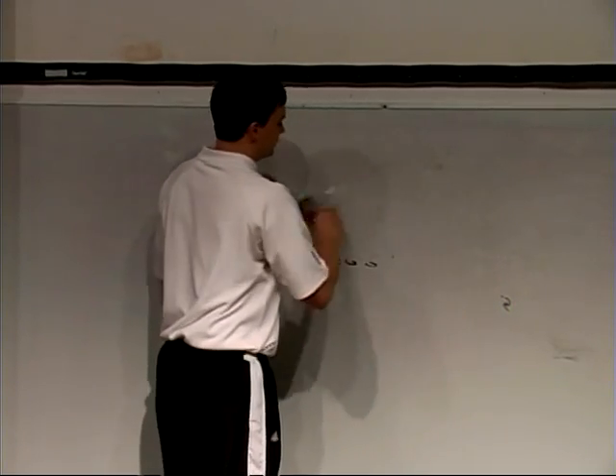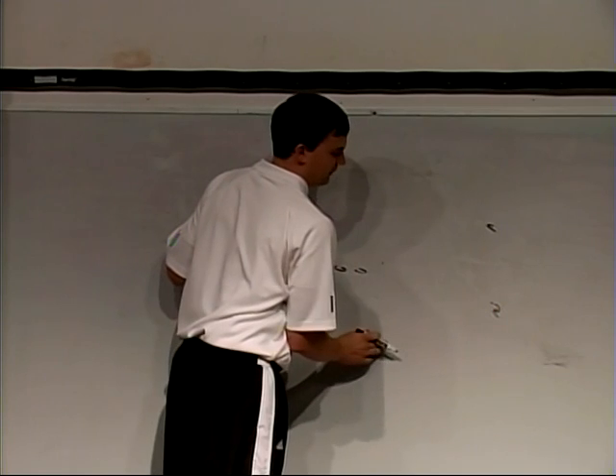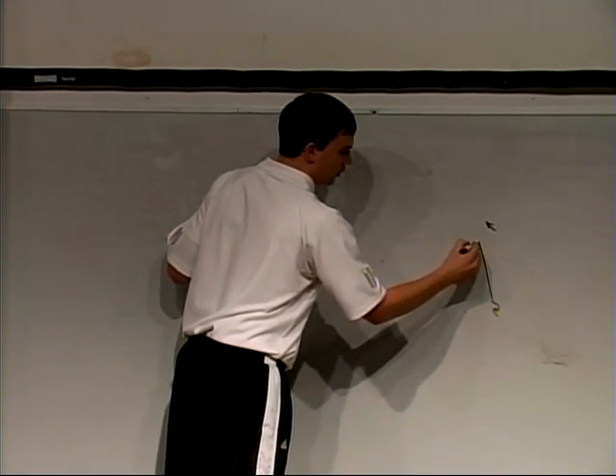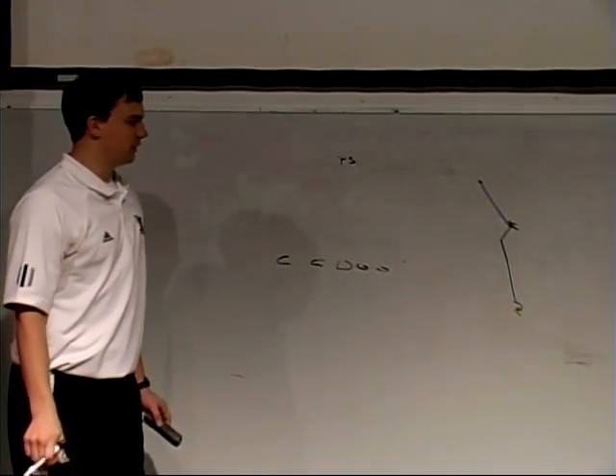Versus a one-high safety defense with the free safety in there, we're running it off the corner. We're going to get vertical for eight. Again, we want to win inside — one, two, three — pop it on the post there.